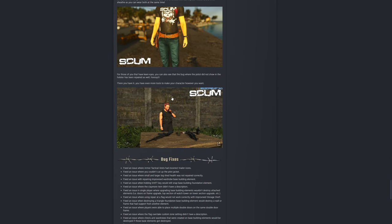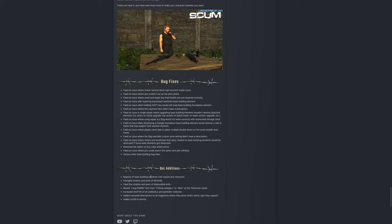We've got bug fixes and quality-of-life improvements. The majority of base building elements now require less resources - according to the community it only takes about half the resources it used to. Fixed the rotation and pivot of the N9 knife and Miss Impossible knife. The long paddle item moved from fishing to miscellaneous. Increased shelf life of antibiotics and painkillers so your meds don't expire quickly. Added improvised descriptions on all magazines showing which ammo type they support, and added the M249 to events.